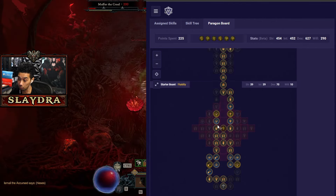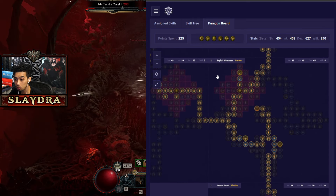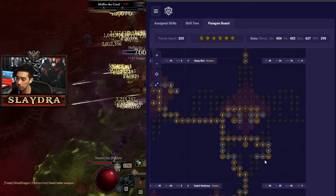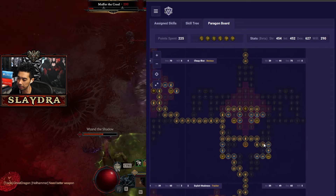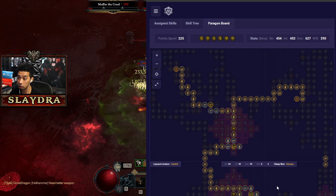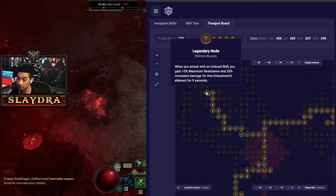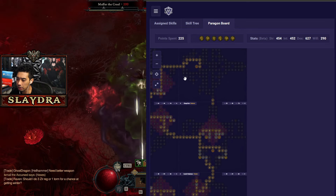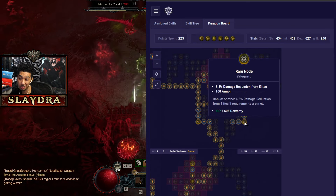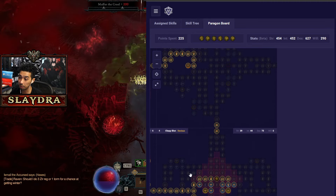For the paragon board: I like running Fluidity, then going into Exploit Weakness with Tracker. We also run Cunning Shreds and Bane, then go into Devious. I like the damage reduction from elites, so I grab all those nodes. Cheap Shot, Devious, then Larana's Instinct with Control. We go into Eldritch Bounty with Canny and grab that, then Deadly Ambush. There is also an option to remove some elite damage reduction if you want extra survivability or a different glyph.